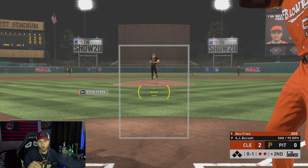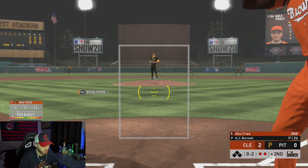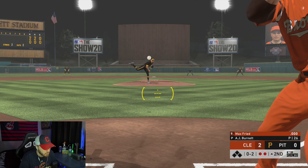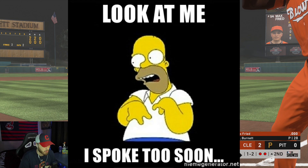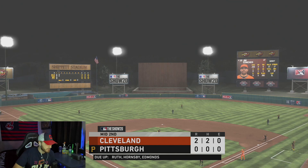So we got a Max Fried at-bat here. I couldn't go the whole video without showing an AB for Max Fried. A little early, a little ahead of myself there — 0-2. Give me a big slow hooking curve. We strike out there. As you can see, we're up two nothing. I did go yard with Larry Walker last inning, two-run shot to the left. Not too bad. Let's see what we can do on the mound with Max Fried in the second.